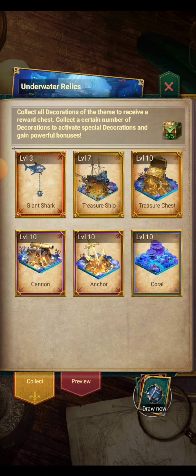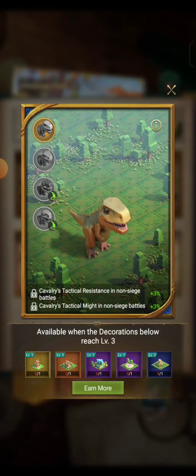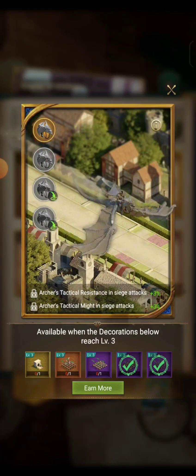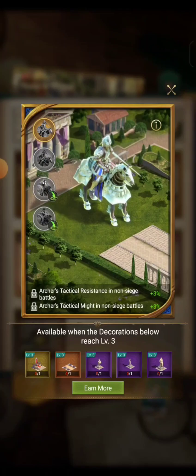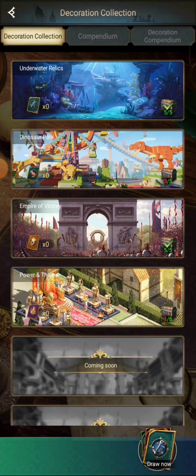The one I'll be showing is the shark one — Underwater Relics. But we can also have a dinosaur running outside our castle, a flying dragon outside the castle, and a knight one outside the castle as well. So those are the four currently available.